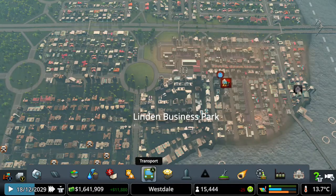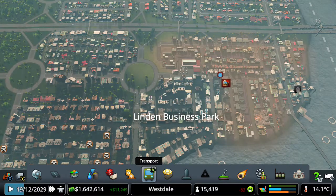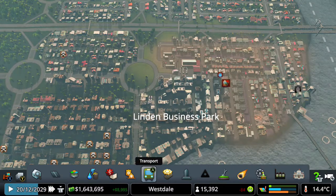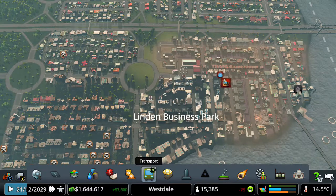Hey guys, this is your boy Trapatom and today I'm going to be showing you how to get an achievement or trophy on Cities Skylines called Trolley Face, which is for transporting 35,000 citizens in trolley buses. It's going to be one of those achievements where we just put things down and then you have to wait. That's it.